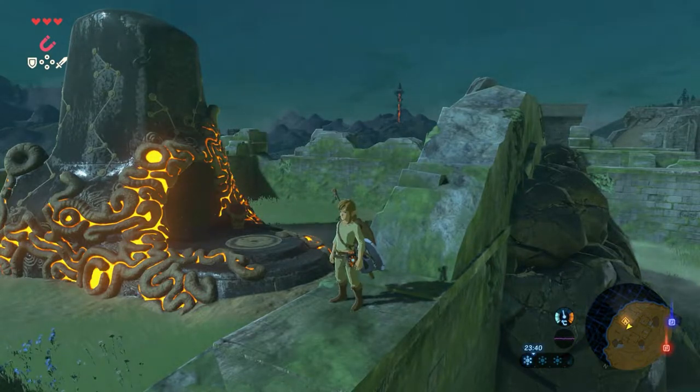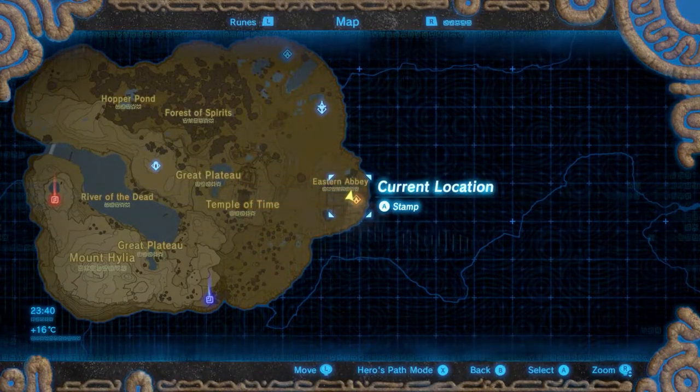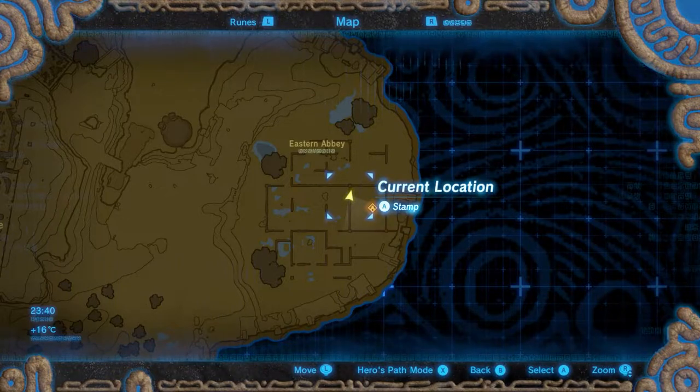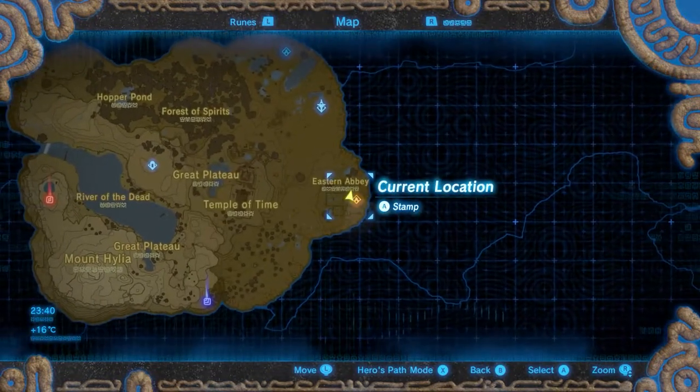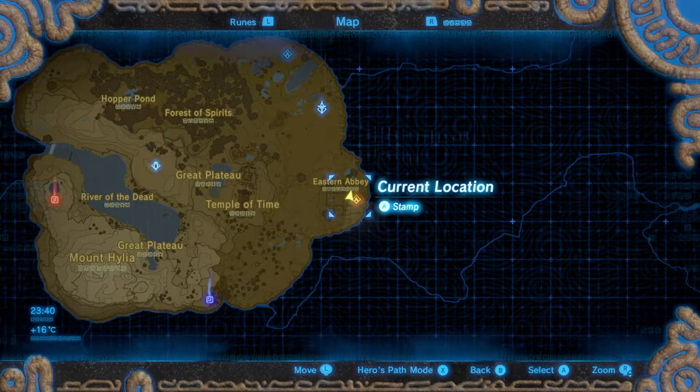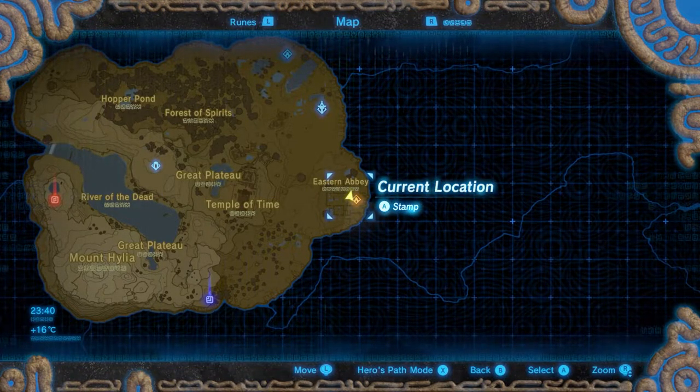This shrine is in an ancient ruined maze surrounded by some lurking but still active guardians, so be careful there. The shrine itself is located on the most eastern part of the Great Plateau. Come on, let's get in there.